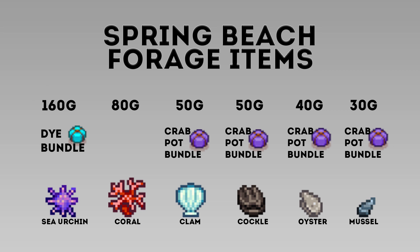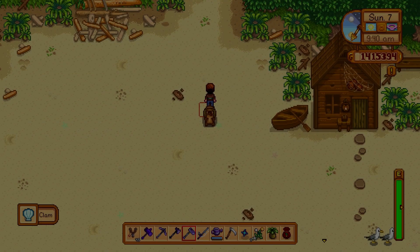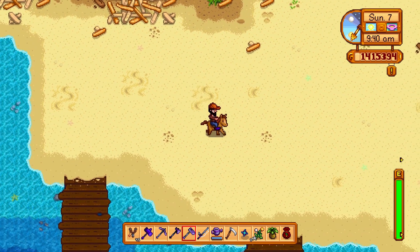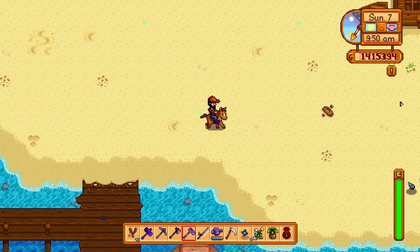From the spring beach forageable items chart, in descending order of value we've got sea urchin, coral, clam, cockle, oyster, and mussel. You can tell very quickly that they have a lot to do with community center bundles — that's their main function.